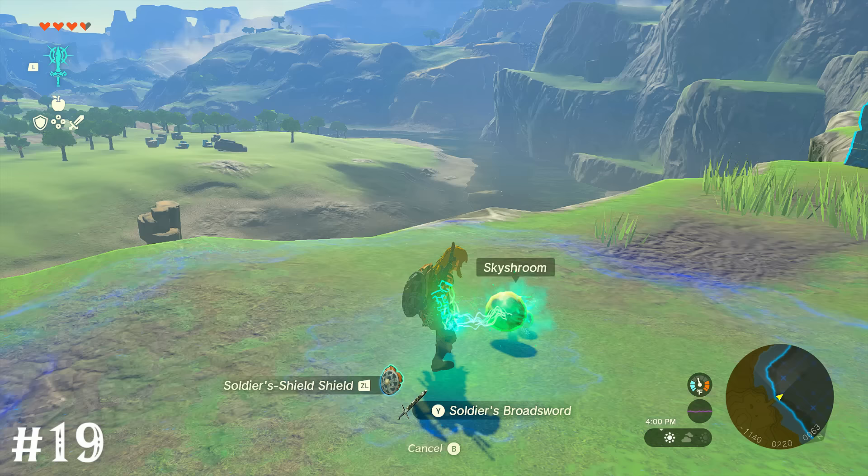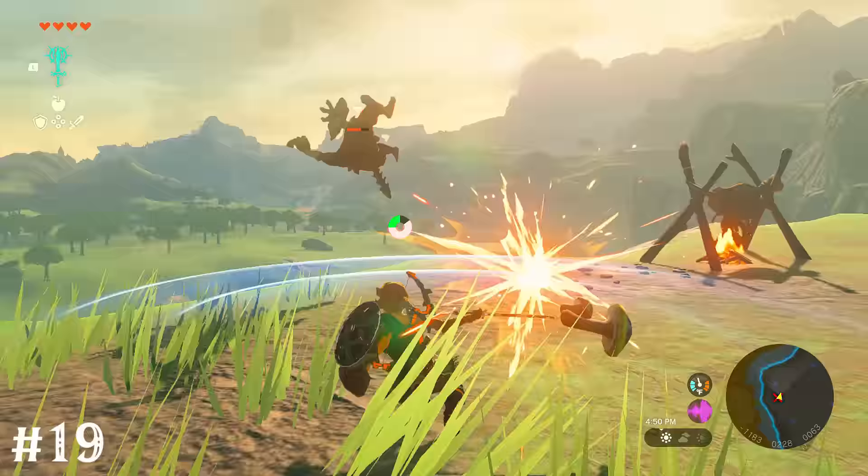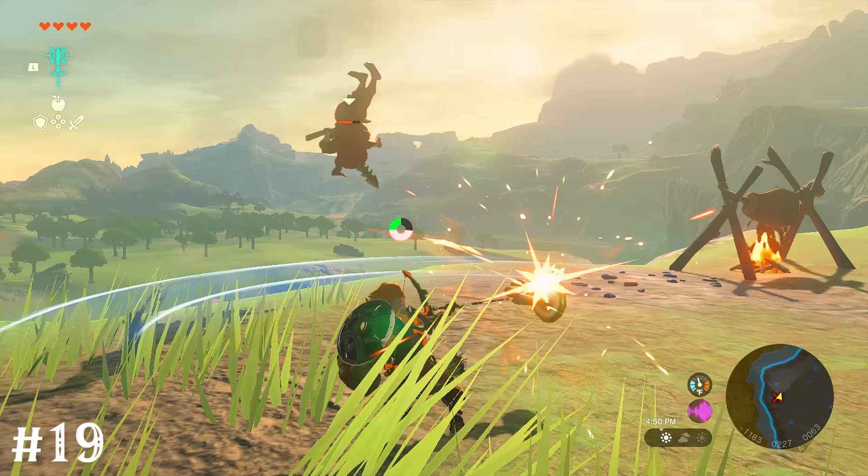Fusing a mushroom to a weapon will make charge attacks and the last hit of combos fling enemies comically far. That's going to make gathering their dropped materials a little tricky though.